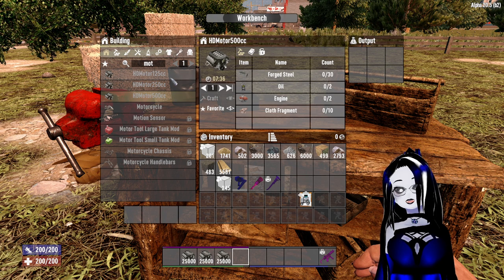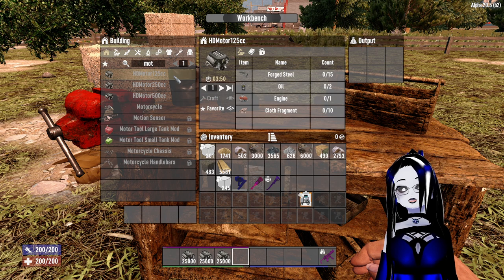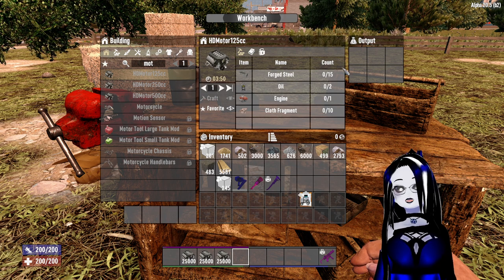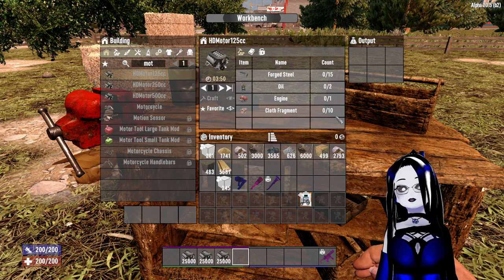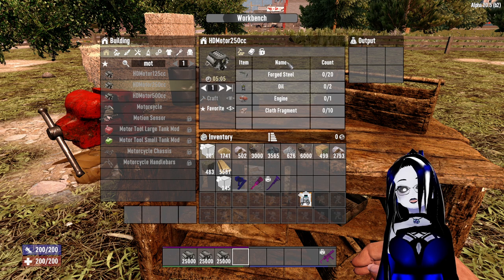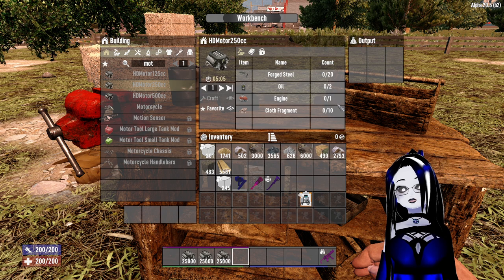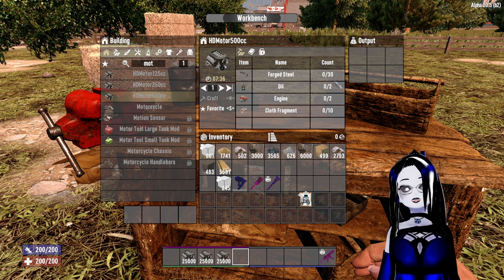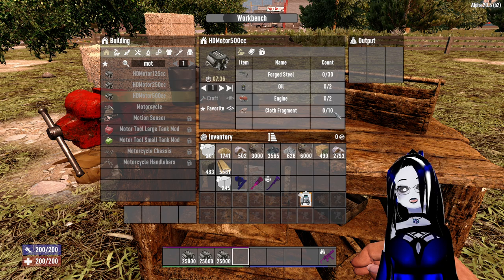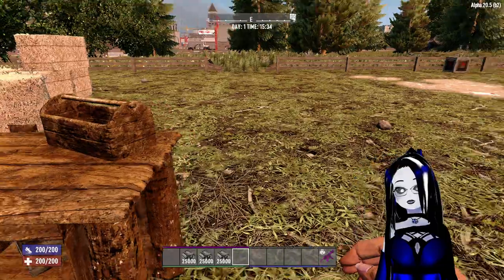Now for the motor, each motor is going to be a little bit different. For the 125cc you will need 15 forged steel, 2 oil, 1 engine, and 10 cloth fragments. For the 250cc you're going to need 20 forged steel, 2 oil, 1 engine, and 10 cloth fragments. For the 500cc you're going to need 30 forged steel, 2 oil, 2 engines, and 10 cloth fragments. And that is all you need to be able to make this item.